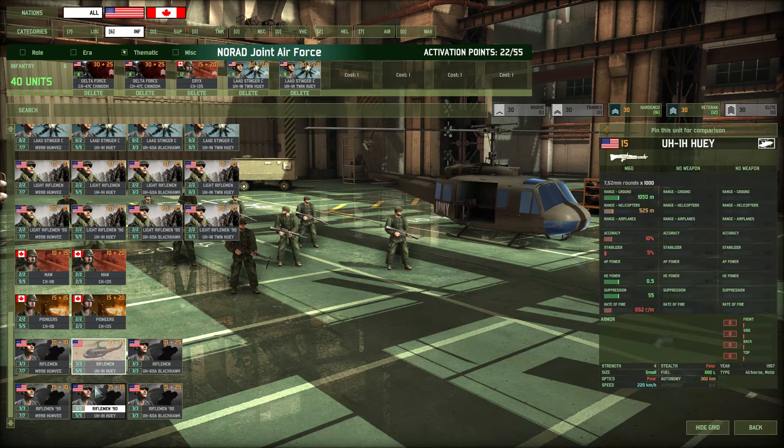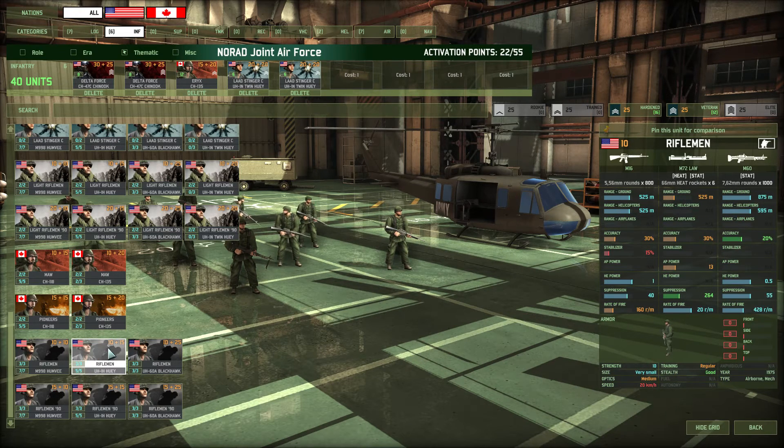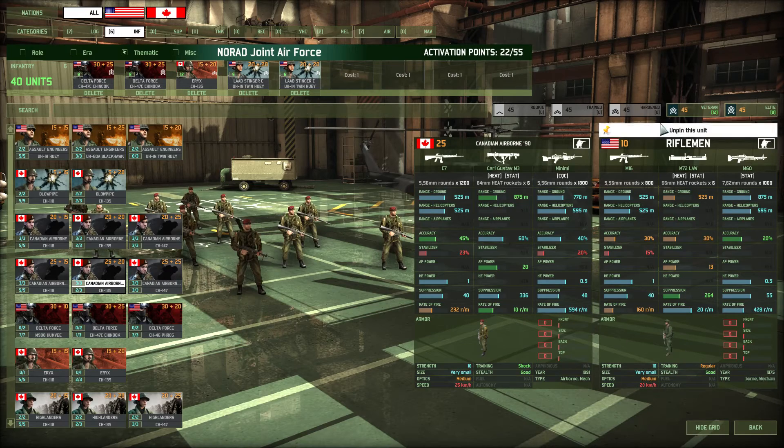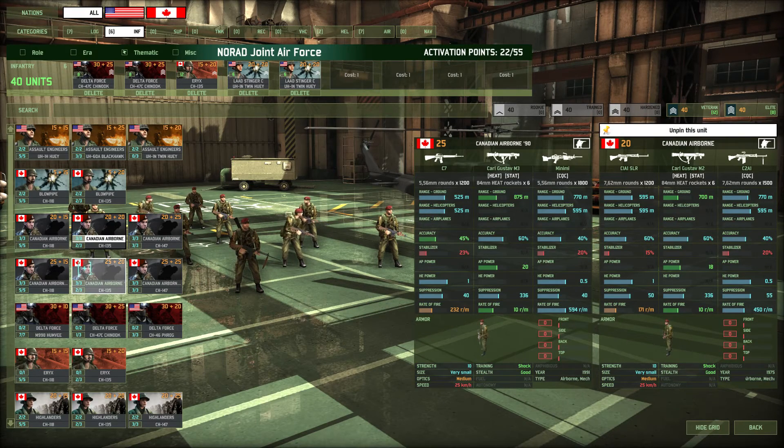We have a Rifleman slot. Riflemen aren't the best. Here's a funny little tip - the difference between Rifleman and Light Rifleman is that they actually nullify the difference now. What used to happen is that Light Riflemen had the same or slightly better accuracy with their light machine gun and a higher rate of fire, but it seems that they balanced that out. It used to be that regular Light Riflemen were better than regular Riflemen any day, but I've noticed that's changed. We need Canadian Airborne - those are our shock-trained troops.